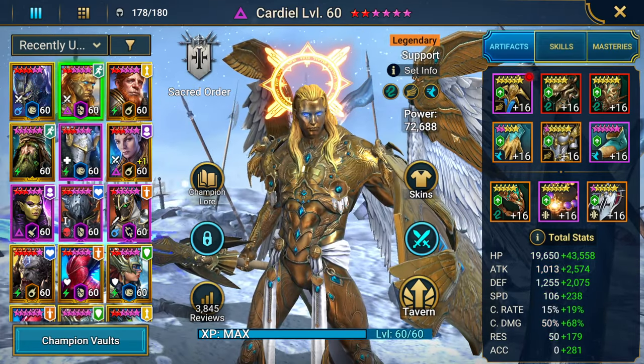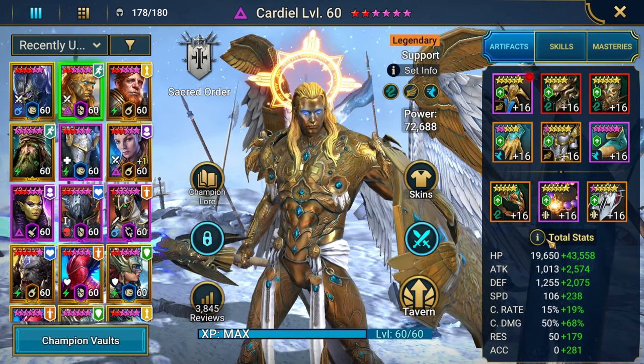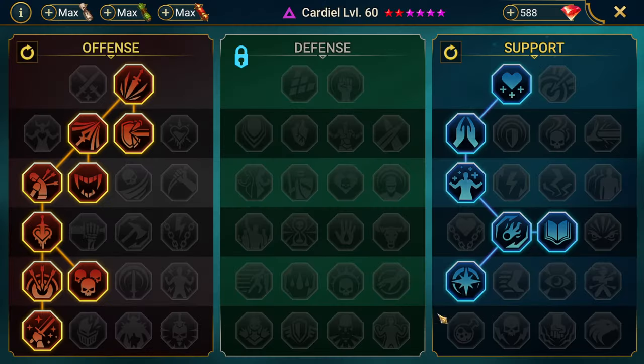Then we have my Cardiel. He is in 3-piece Protection, 1 Righteous set and 1 speed set. Got him at 344 speed, 63k HP, 3.3k defense. He is fully booked, 2-star Cruelty, taking him down into Warmaster and Lasting Gifts.